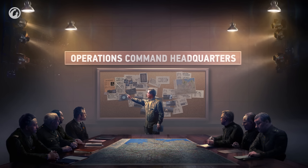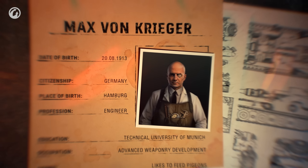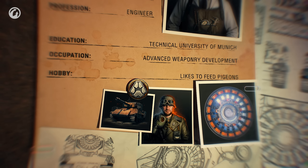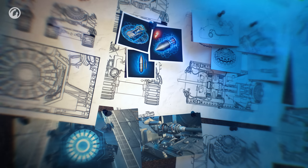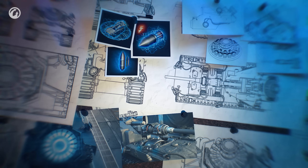Greetings Commanders. Intelligence helped us locate the rogue engineer Max von Krieger, formerly known under the name Von Hoffman. He's presumably developing a new type of weapon with excellent combat potential, and considering his specialization, it's based on electromagnetic technology.